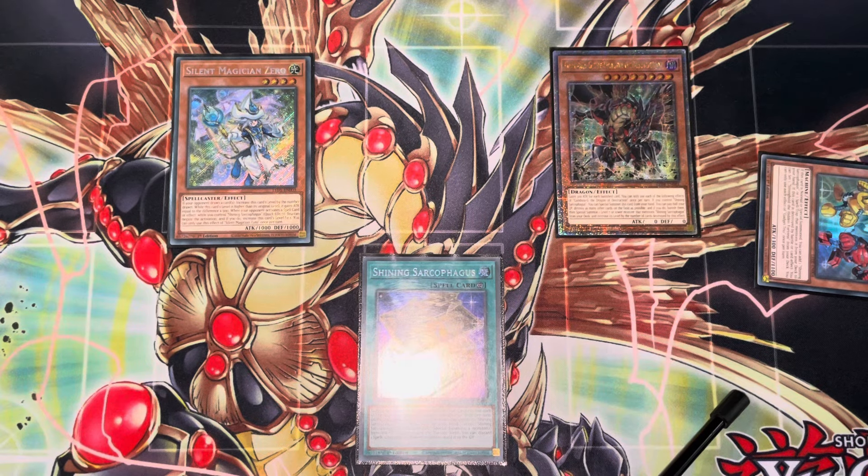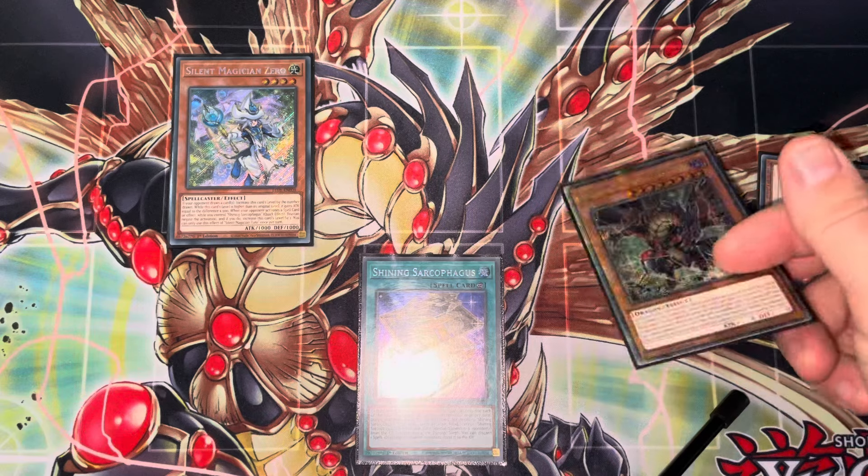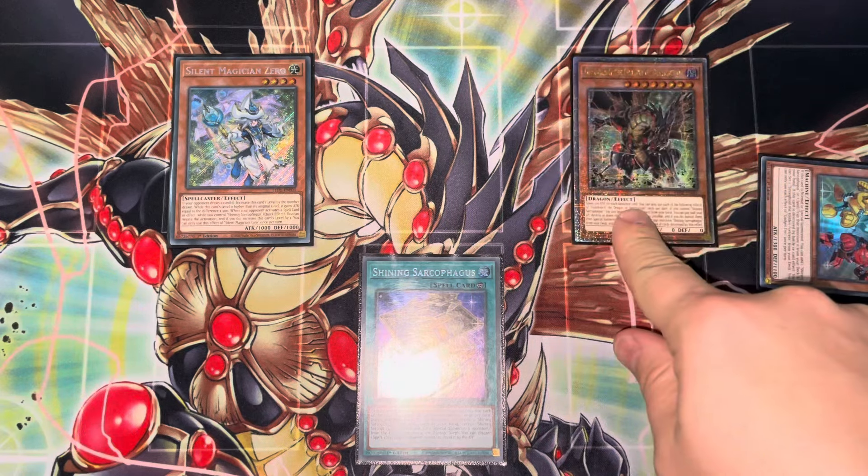I haven't put a side deck together, but for going first you could side in D-Barriers, Macrocosmos, or Dimensional Fissure. Any of those cards banish, which boosts Gandora. Plus they stall your opponent long enough for Gandora to come in, banish the field, and hit for massive attack because you've banished everything.